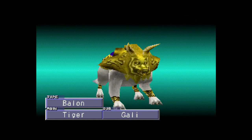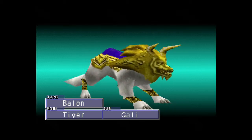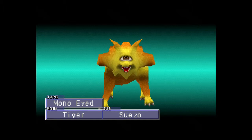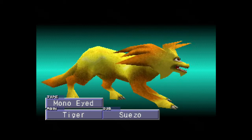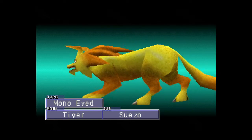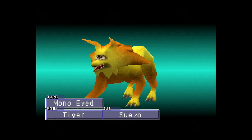Oh my gosh, that thing is just as creepy. Moving on. Mono-eyed. It is weak in measuring exact distance with its single eye. It is strong in measuring multiple distances with its single eye. For having only one eye, it's not too bad. Look at the way it jiggles — jiggle, jiggle.